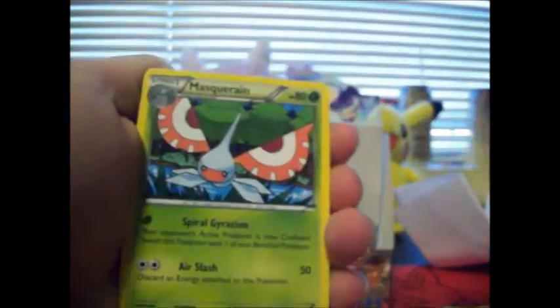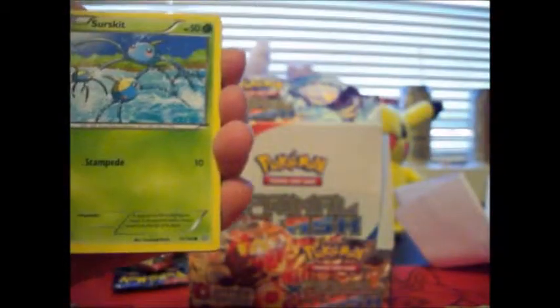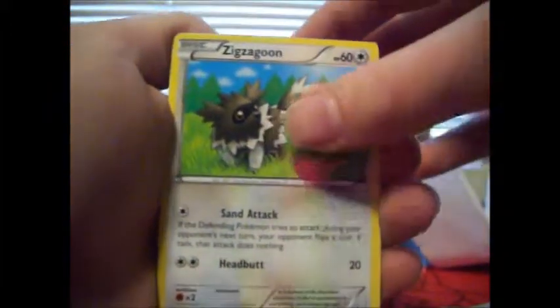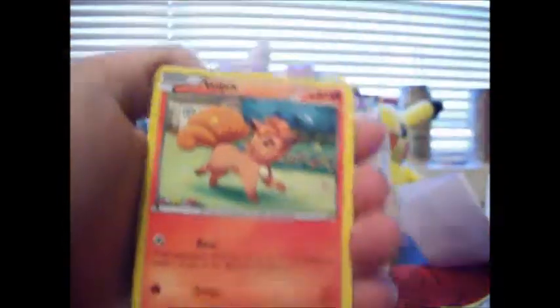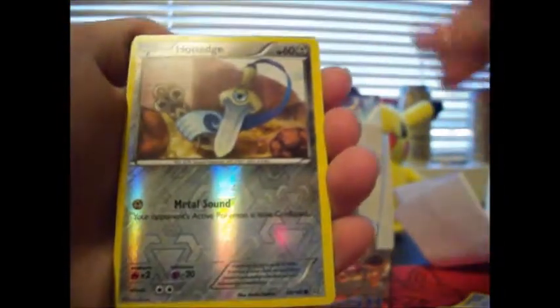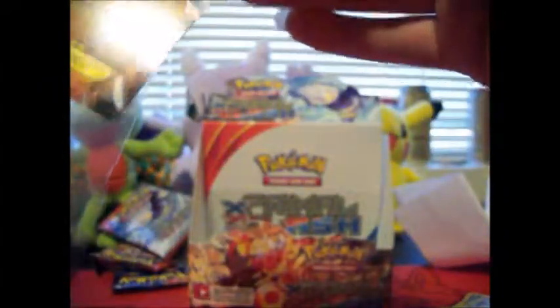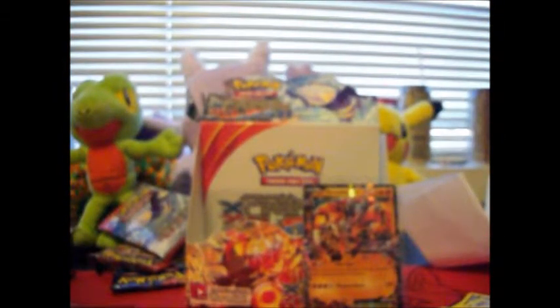Got a Groudon Spirit Link, a Masquerain, a Gardevoir Spirit Link. I pulled two Spirit Links! Surskit, Barboach, Barboach, Barboach, Zigzagoon, Treecko, Vulpix, Reverse Hollow Houndour — and a Groudon EX! That's what I'm talking about. Finally breaking the streak of not getting anything.